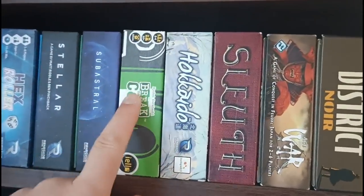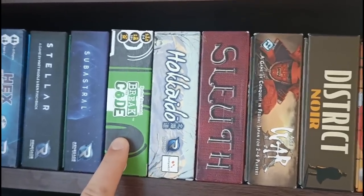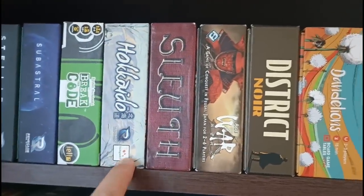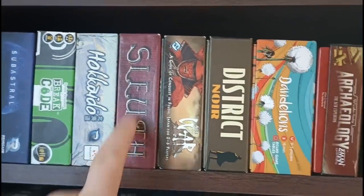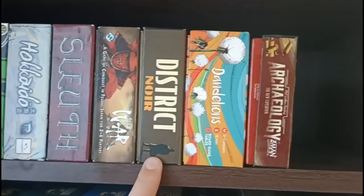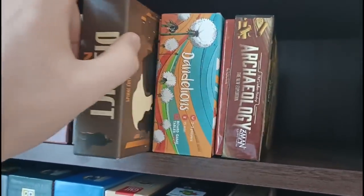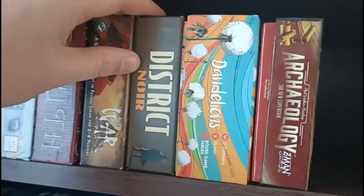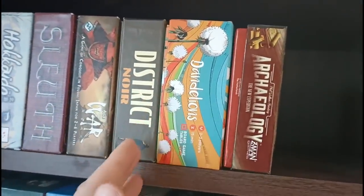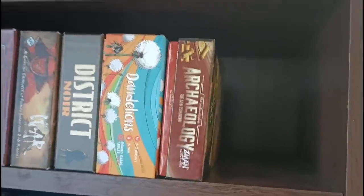Break the Code is a brain-burner deduction game — very good but you do need the mental capacity to play it. Hokkaido is a fine drafting game but I'm not too keen. Sleuth — a classic deduction game. Age of War — like a Yahtzee variant by Knizia. District Noir is a recent addition to my two-player collection — a really cool Japanese game that's a reskin of a game called Throne in Grail. Really recommend this one. Dandelions — not a big fan. And Archaeology — a set collection game.